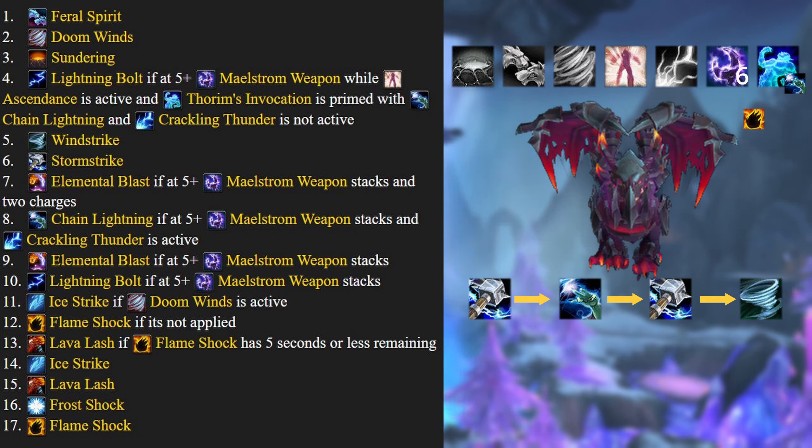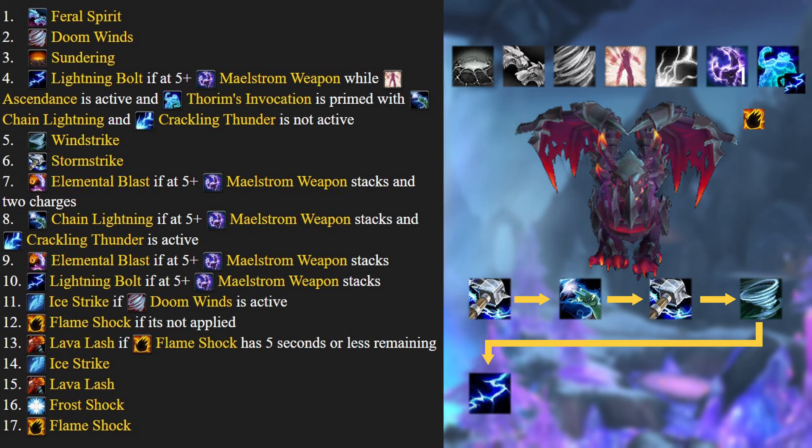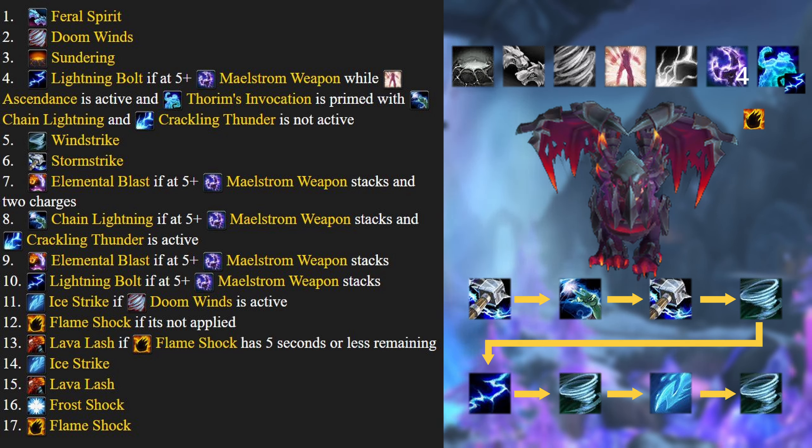If Crackling Thunder hadn't been active, we would have reprimed Thorim's Invocation back to Lightning Bolt instead of using a Wind Strike. But because Crackling Thunder was active, we used the Wind Strike and now cast a Lightning Bolt to prime Thorim's Invocation back to Lightning Bolt. We then use another Wind Strike, and if we don't get a Stormbringer proc we look down to Ice Strike — assuming Flame Shock is still applied and not about to fall off — then use another Wind Strike. That pretty much wraps up the rotation.